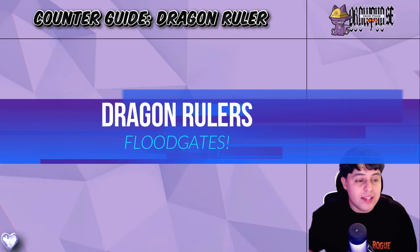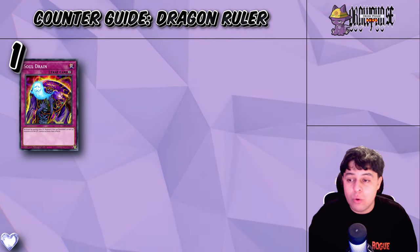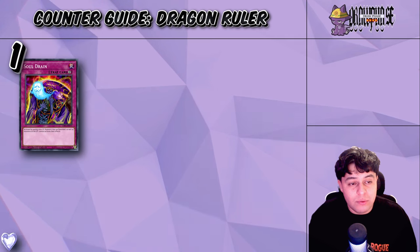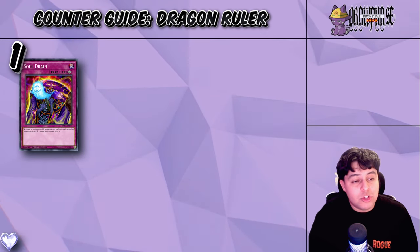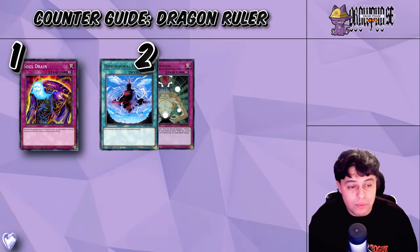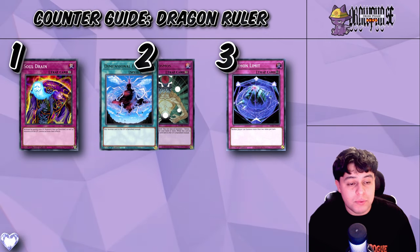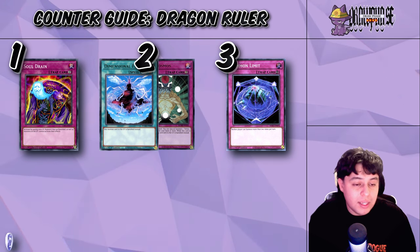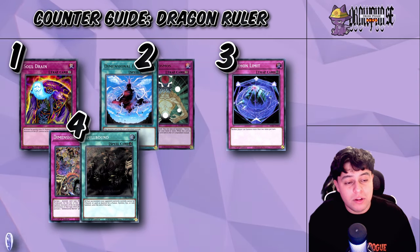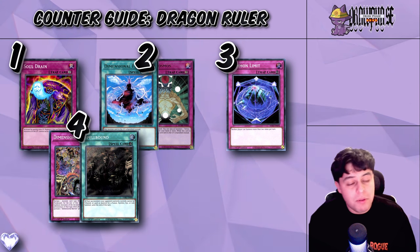Let's jump into the Floodgates. Number one, in ranked order, we've got Soul Drain. Soul Drain is so good right now because everything revolves around the graveyard — it will negate effects in the graveyard, severely hampering Dragon Ruler's graveyard-based plays. At number two, Macro Cosmos and Dimensional Fissure both prevent cards from going to the graveyard, disrupting Dragon Rulers' loadouts. Summon Limit restricts the player to two summons per turn, keeping them from XYZ-ing, linking, and Synchro Summoning. Dimensional Barrier and Spellbound are also solid choices — Dimensional Barrier a bit better because it negates the effects of extra deck monsters like Synchros and XYZs, but Spellbound is much faster.